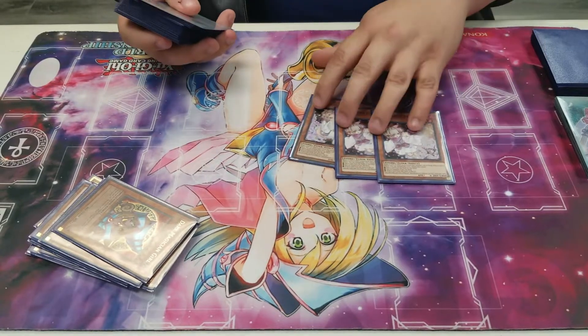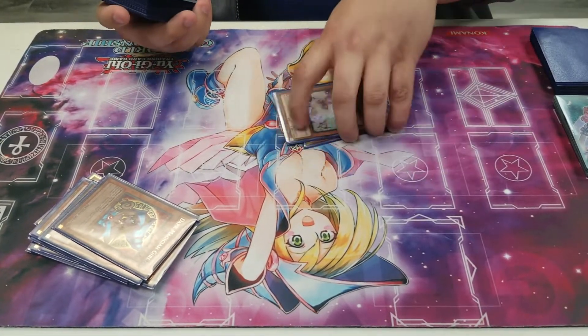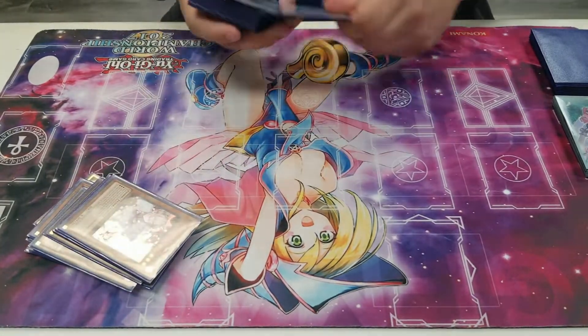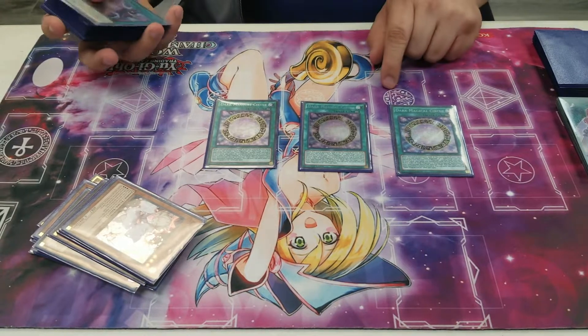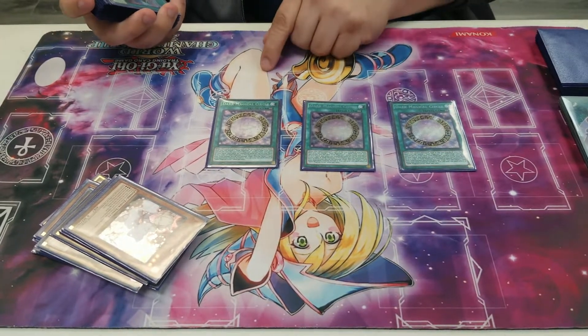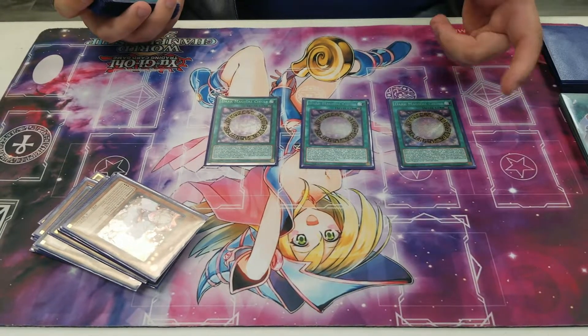We play three Ash Blossom as our hand trap — it's just kind of standard, hits most decks in format. We play three Dark Magical Circle. It's like Pot of Duality for Dark Magicians, and it banishes a card whenever a Dark Magician is Special Summoned. So it's another interruption.